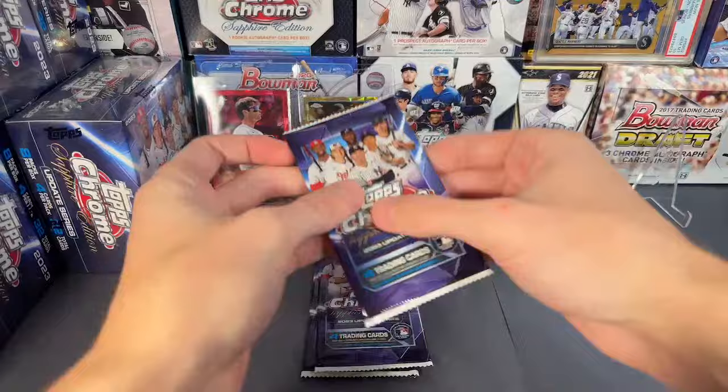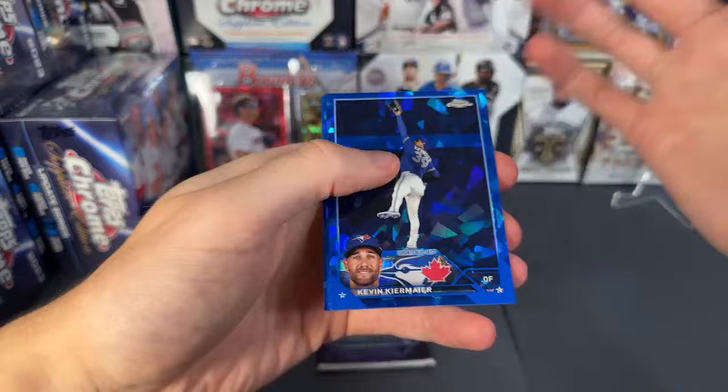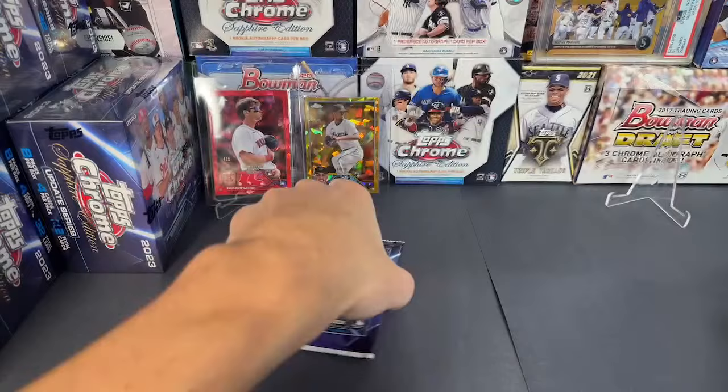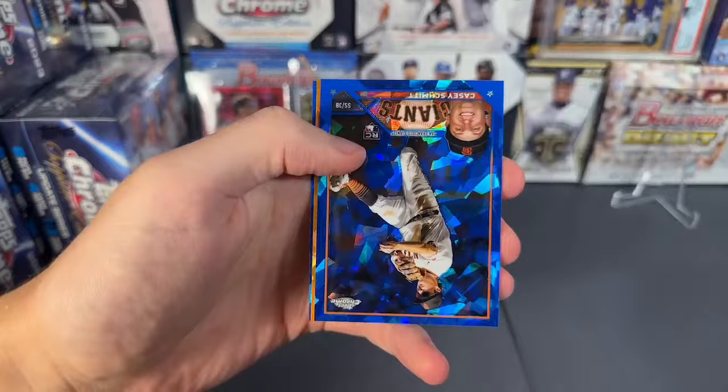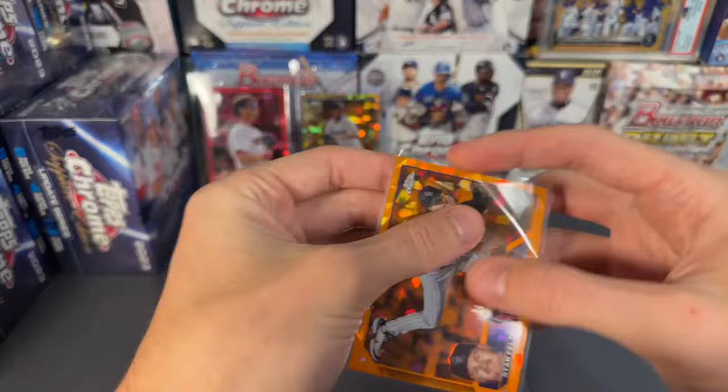We have gold — gold is going to be Taj Bradley, nice true rookie, 35 of 50. Nice hit for the Rays. Got Jake Irvin, Cooper Hummel, Romey Gonzalez. Kevin Kiermaier, Bobby Miller. Soto and Strasburg. Last pack in box number three is going to be an orange — Casey Schmidt, and Rockies is going to be Ryan Feltner to 25, so 24 of 25 Rockies hit.